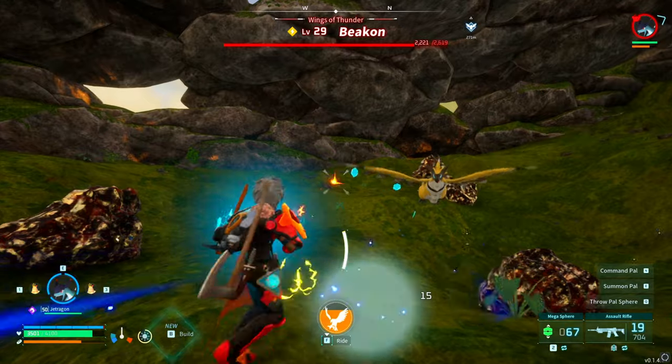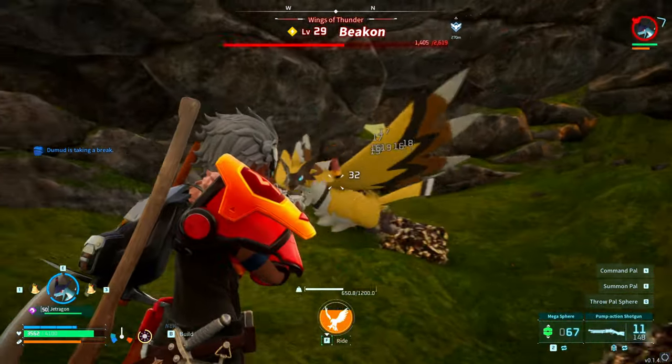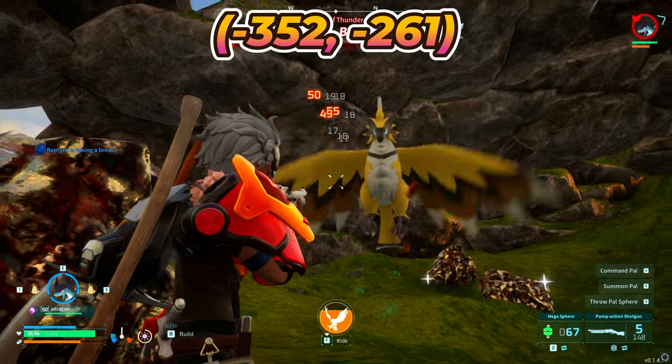Next, we have one of my favorite weapons to use — it's the legendary handgun, and the schematic is dropped by the Beacon. When you encounter him, he'll be level 29, and he could be found here, or for the coordinates, it's negative 352, negative 261.